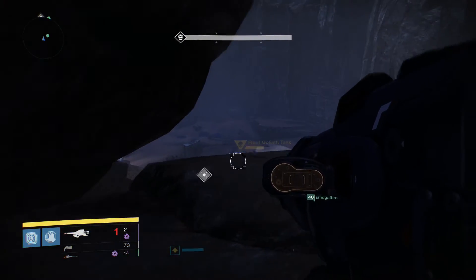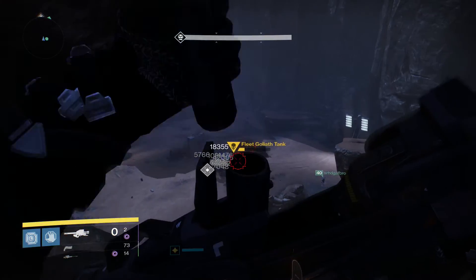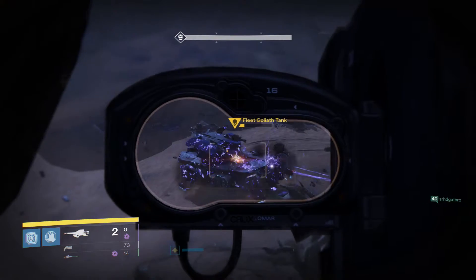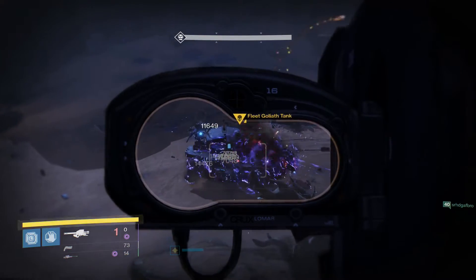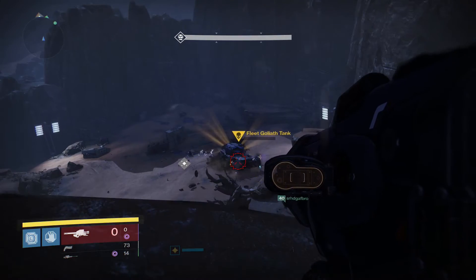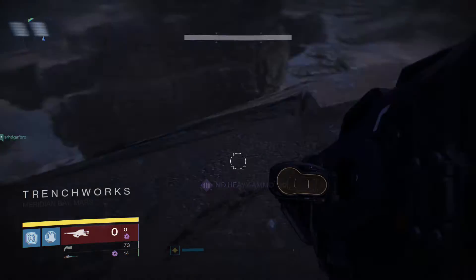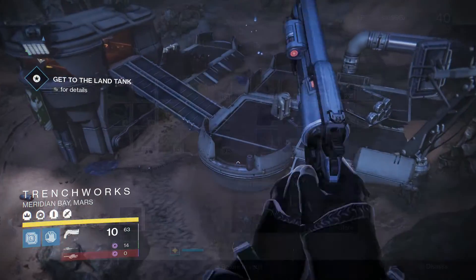Another thing you want to make sure you have is Glimmer — you want to have plenty of Glimmer, so cap it out all the way to 25,000. I'm sure a lot of you probably already have capped out Glimmer, which is awesome. You don't have to worry too much about Glimmer because you can get it from all kinds of resources, but on launch day of Rise of Iron, you want to make sure you have max Glimmer.